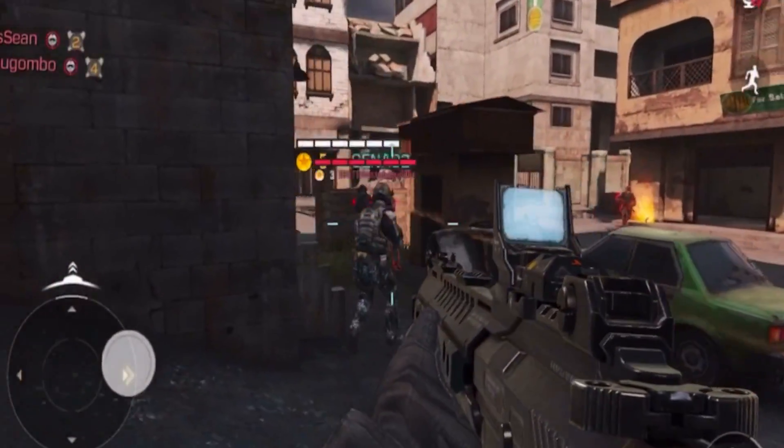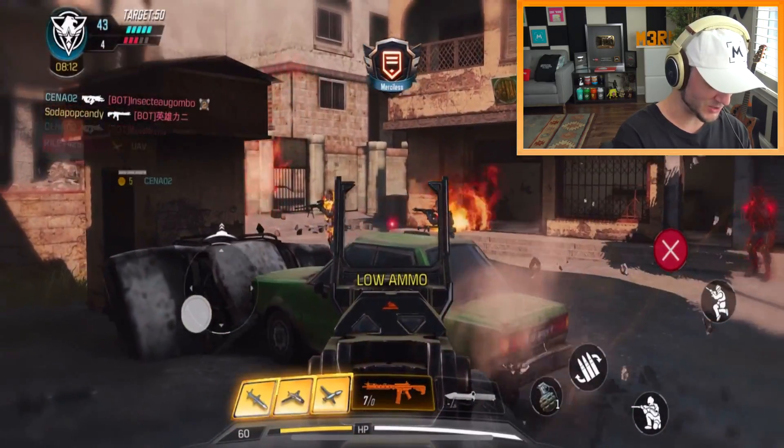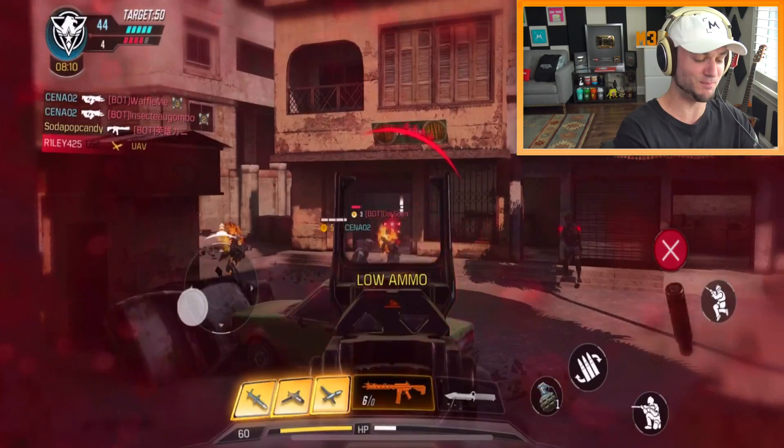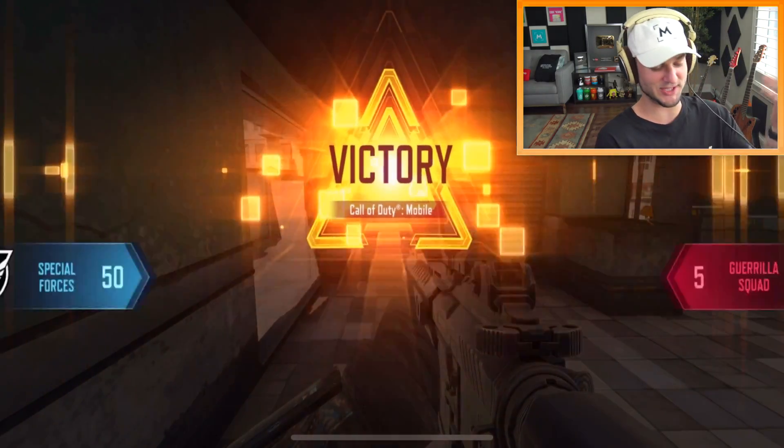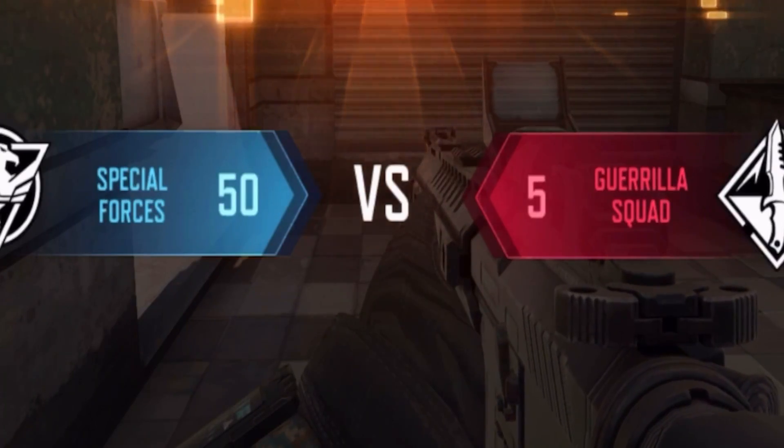Someone's got a specialist — I wasn't even sure if there were specialists in this game, but looks like there are. You can basically just spawn trap too. It feels like so much is happening so fast. This is pretty funny for a mobile game, it's really not that intense. I just kind of feel like it's that way because it's my first time playing. Oh wait, it was just against AI — look how badly we destroyed them.